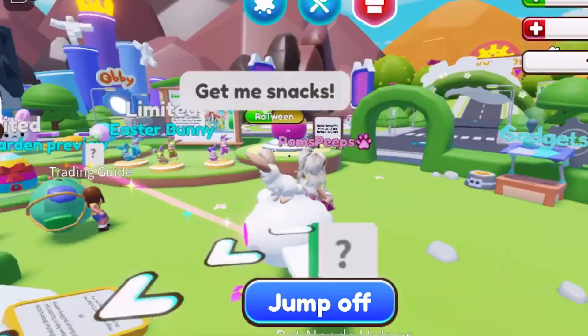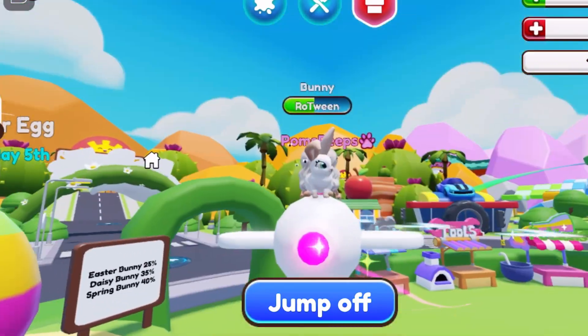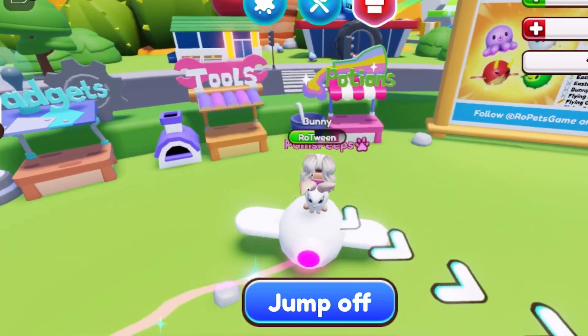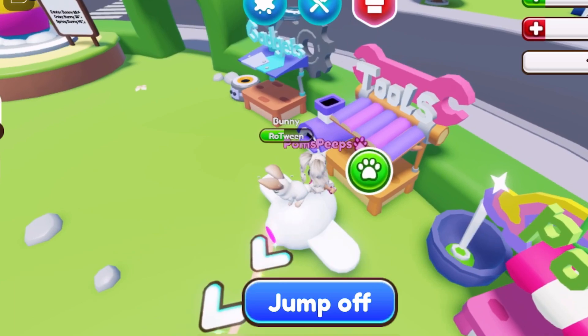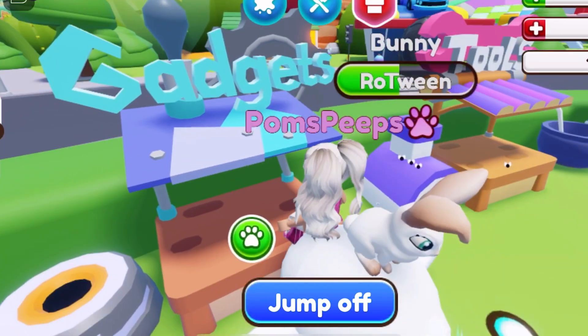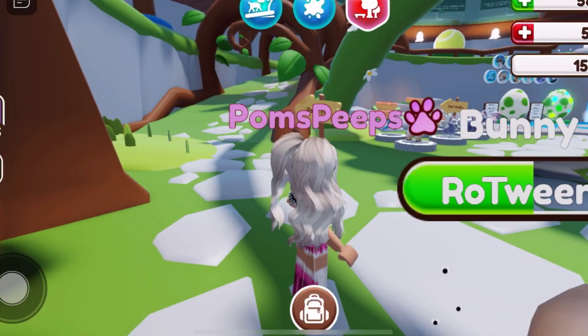Hey guys, we're in Road Pets and the update is here! I love seeing that the bunnies are still here — that's amazing. The stands are finally here: gadgets, tools, potions. Look how pretty it is! We are in the pet shop and we're going to go check out the third floor.